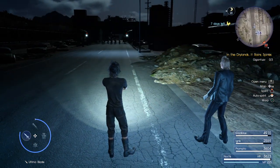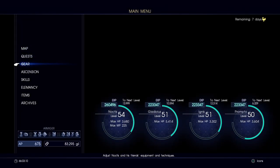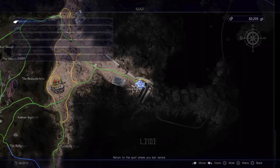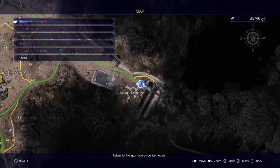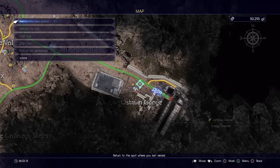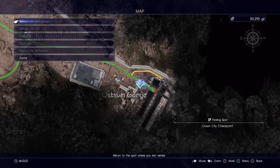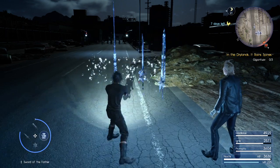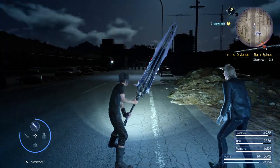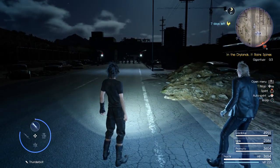This is the AP grinding method that I developed. We are located down here on the east side, right where you take a last look at Insomnia. So basically what's going to happen is we're going to wipe out these Imperials — there are around 25 of them. That's 25 AP.